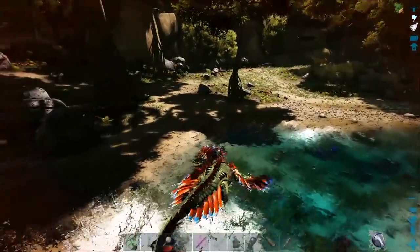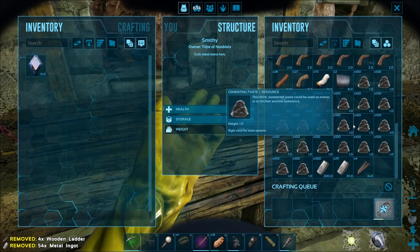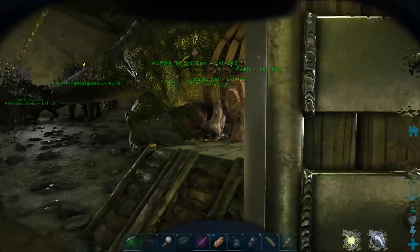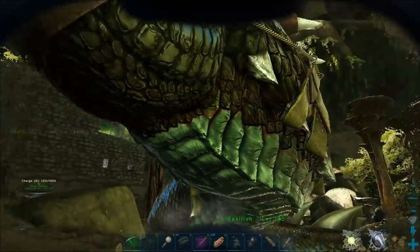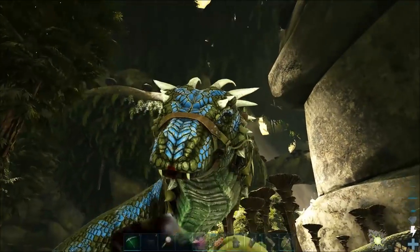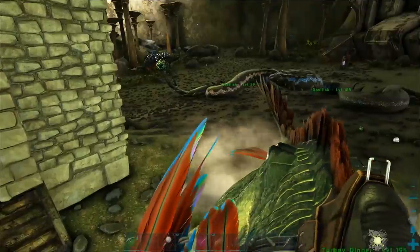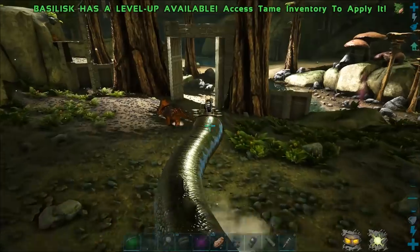Right, now let's test the basilisks out. Craft a saddle - I don't think I've got ingredients for another, might need to get more metal. That big snakey - there you go. Let's have a drive of it. If I can get unstuck from the drake tail and everything else. It's fast - it's a fast one.